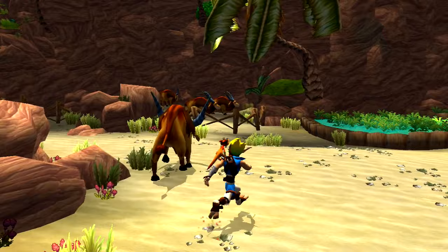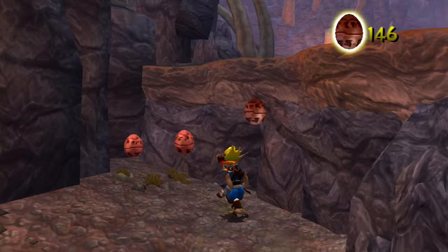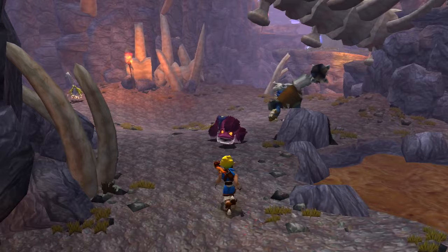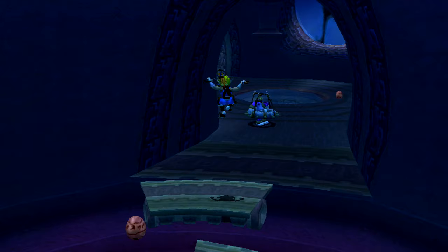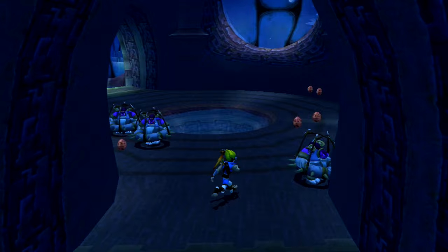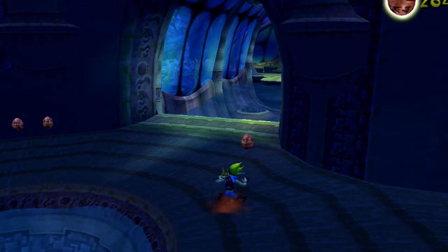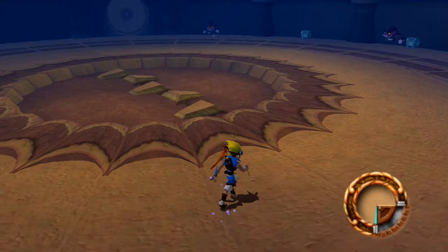Misty Island maintains about the same level of difficulty as the Forbidden Woods, so it's a good time to talk about Jak's core moveset. Jumps and double jumps should be self-explanatory if you've ever played a platformer. The dive attack is similar to the Bodyslam from Crash — it has a much shorter recovery time, but it's just as situational, and only a good offensive option against a few specific enemies. This goes double for the uppercut, which is taught to the player in the first level and is only useful on one enemy type ever again.